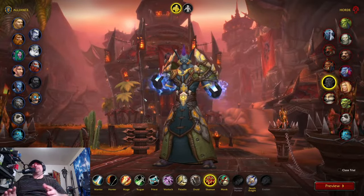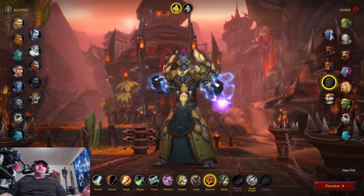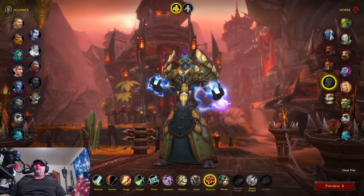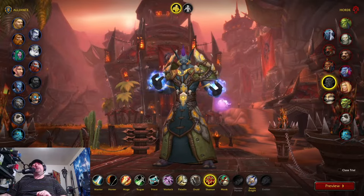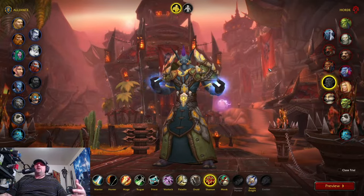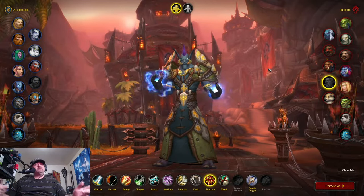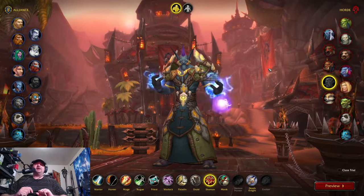Like I said before, we'll be unlocking today the Zandalari Troll. The classes available to this race are Warrior, Hunter, Mage, Rogue, Priest, Warlock, Paladin, Druid, Shaman, Monk, and Death Knight. Like the other races, this needs to start at the embassy, so we'll be going into Orgrimmar. We'll see you at the embassy.